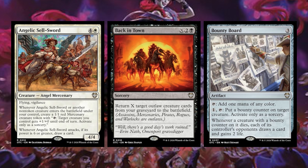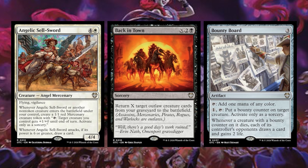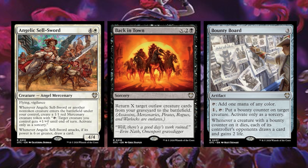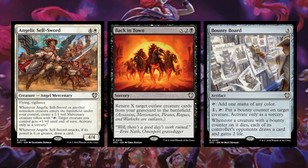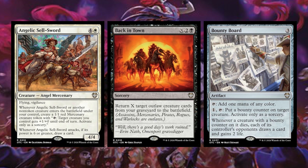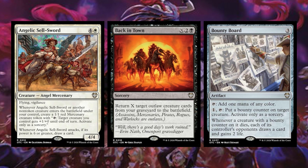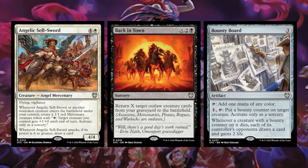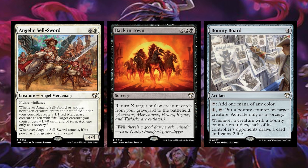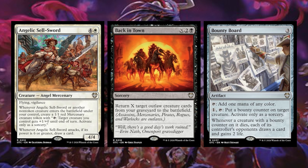Let's start with the first three new cards: Angelic Sellsword, Back in Town, and Bounty Board. Angelic Sellsword is four and a white creature — angel mercenary — with flying and vigilance. Whenever it or another non-token creature enters the battlefield under your control, create a 1/1 red mercenary token. Then whenever it attacks, if its power is six or greater, draw a card. This is great — I instantly said this is going in my Giada deck as well. Flying, vigilance, likely bigger than six power on entry — it's just great and probably worth a couple bucks.